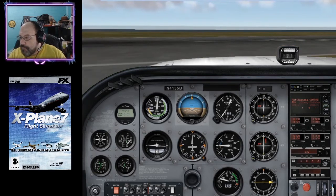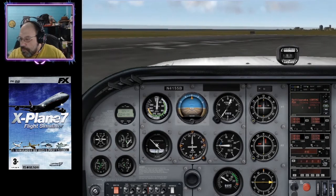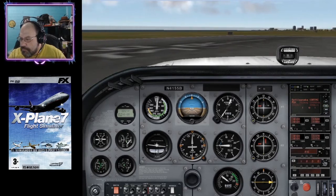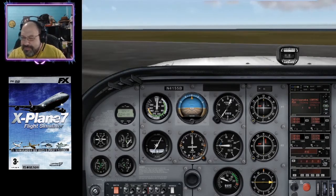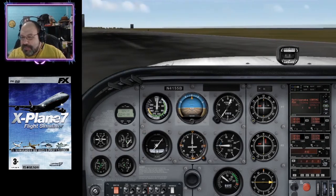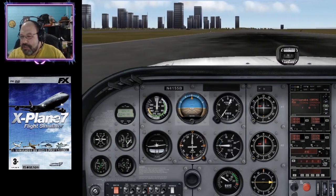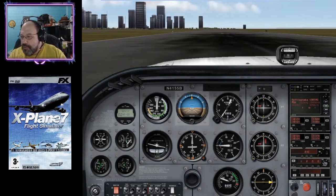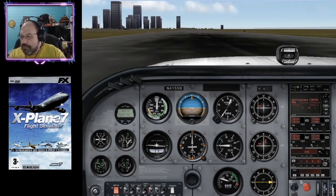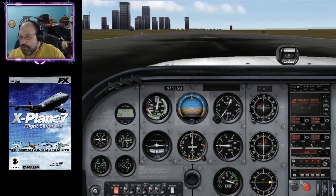Here is runway 36. I think it was set up that way because all the planes had taken off from the taxiway. We're going to try to do it right here from the actual original runway 36. It could be a little bumpy of a ride.